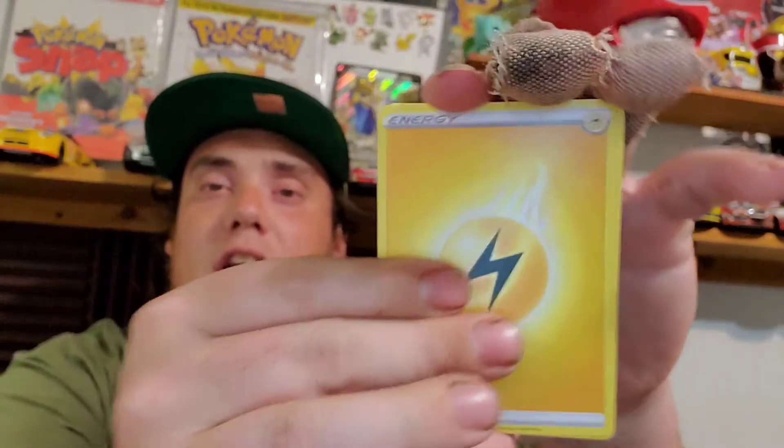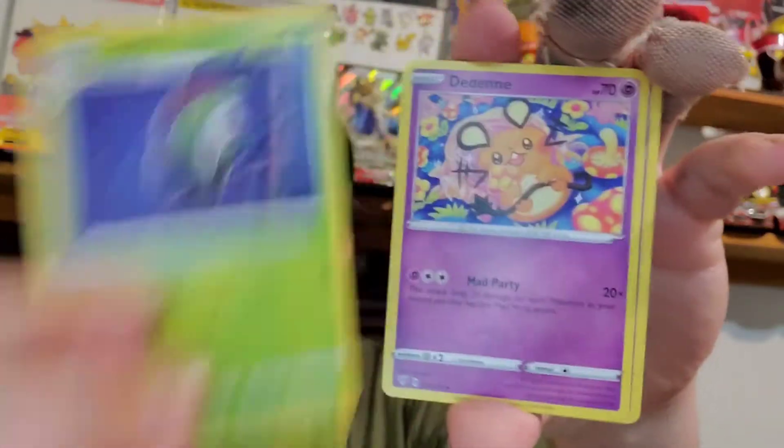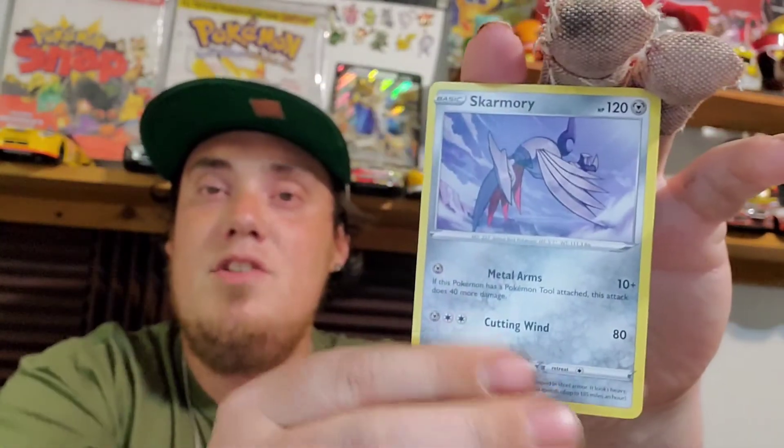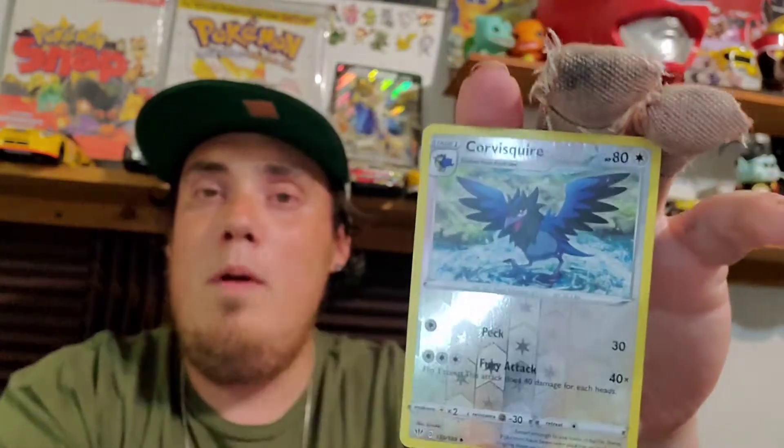We're gonna start off with an Electric Energy. Clang, Owl, Dedenne, Paris, Skarmory, Ice Bear, Wimpod, Reverse, and a Talon Flame. All right, guys, we are down to four packs left. Let's see what we can get — we're in the home stretch.